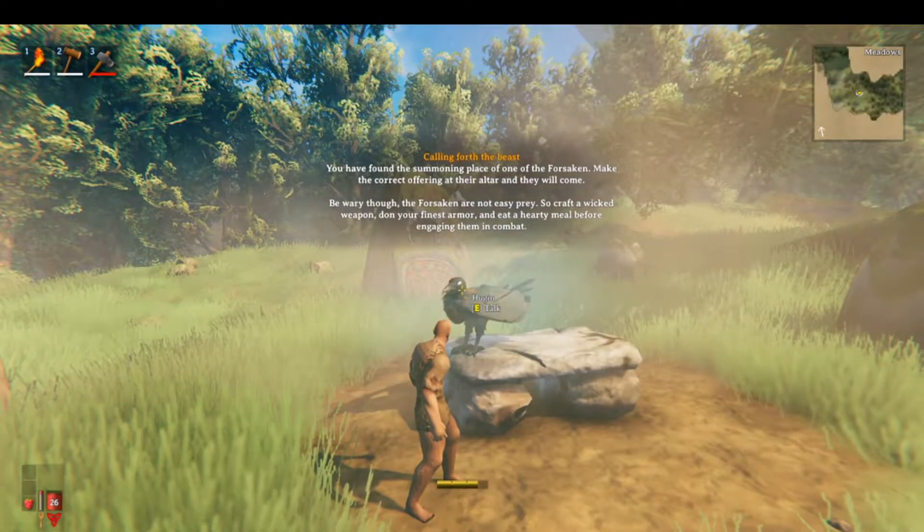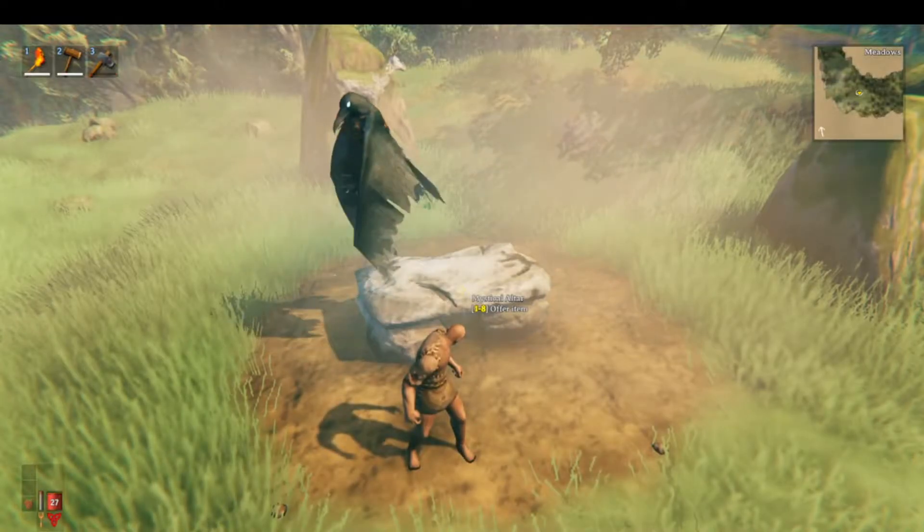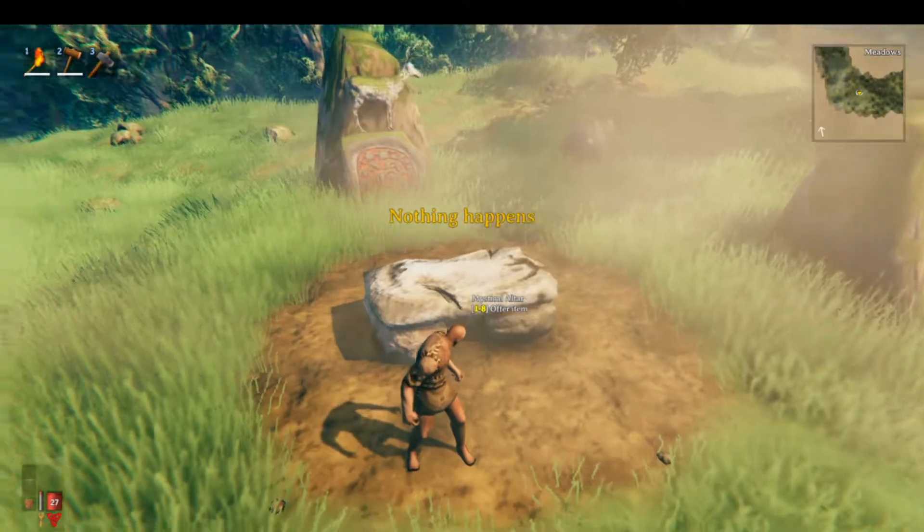Now to summon Icthyr, you have to make a sacrifice at the altar. The item that you have to sacrifice for Icthyr is deer trophies.